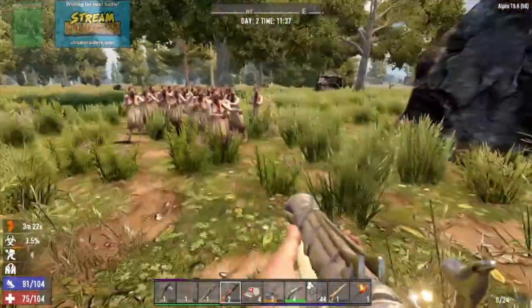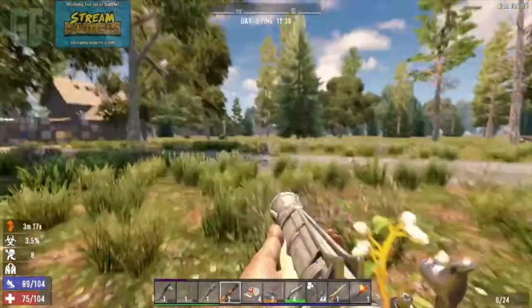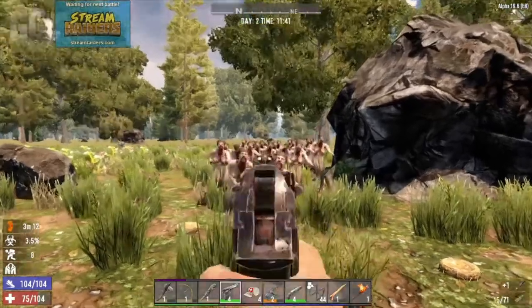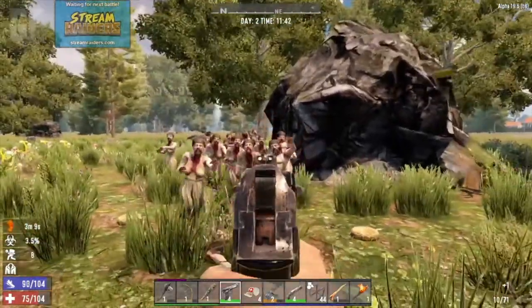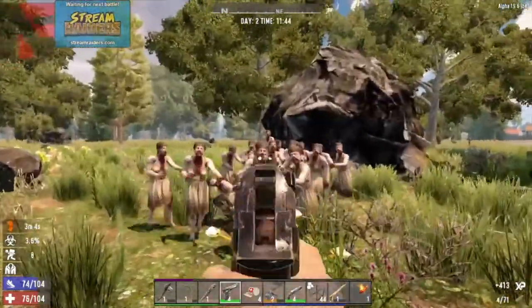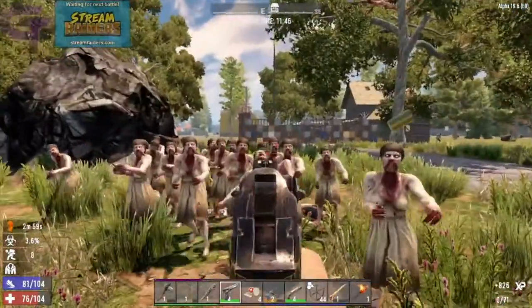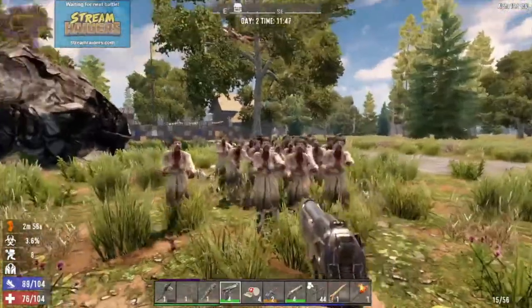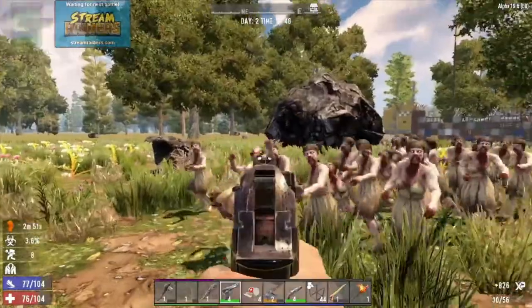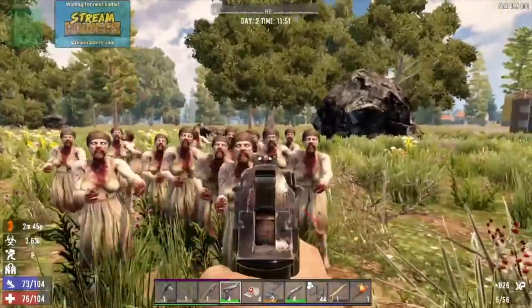Quick equip — I don't want them to get too close. The blender buss is not a very effective weapon, so quick — equip the pistol! It's so good.